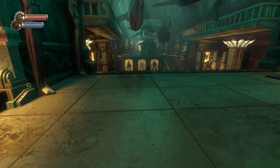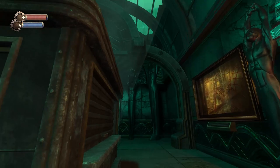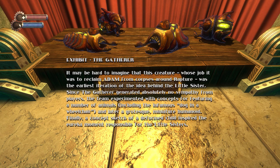Algae farms would probably be the best way to produce a large, dense amount of oxygen in a smaller space rather than massive trees that are going to destroy infrastructure. The roots go everywhere and they'll just pull this thing apart over time. The Gatherer — it may be hard to imagine that this creature, whose job was to reclaim Adam from corpses around Rapture, was the earliest iteration of the idea behind the Little Sister. Since the Gatherer generated absolutely no sympathy from players, the team experimented with concepts including the infamous dog in a wheelchair, and later a grotesque miniature humanoid. Eventually a concept sketch of a deformed child inspired the Eureka moment responsible for the Little Sisters.